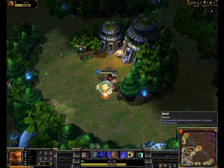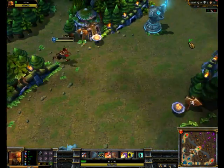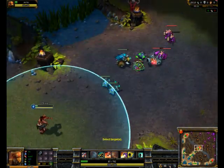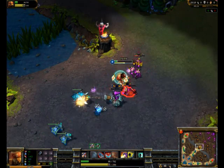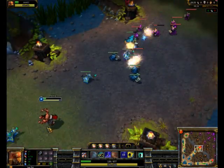This is basically how you do this. It's pretty much you're just tapping your E really quickly, which pretty much leads to double damage. So that's pretty much all I have. Play Lee Sin. Glitch like a boss.